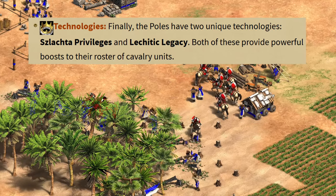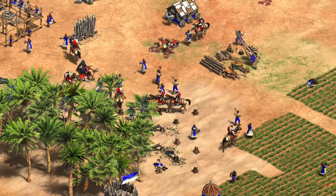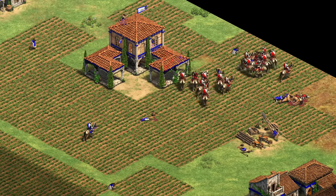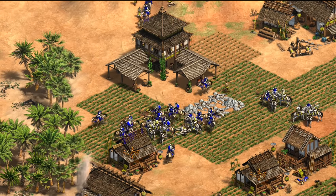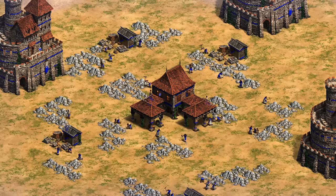As for their unique techs — I'll wait for some Poles to tell me how to pronounce them in the comments — apparently they both give a boost to their cavalry. Part of me hopes they take the free Scout Line upgrades from the Turks and give it to the Poles, as part of making the Light Cavalry line viable in Castle Age. Knights are by far the more standard cavalry unit in the mid-game, and I think it would be cool to have a civilization that often went for Light Cavalry instead. It's also implied that they have a bonus or specific need for stone.